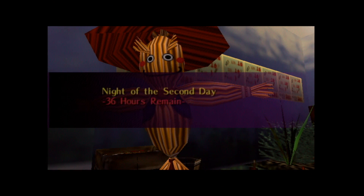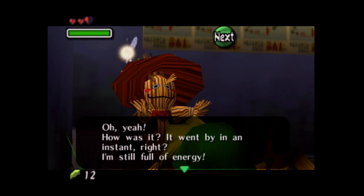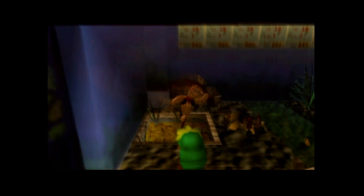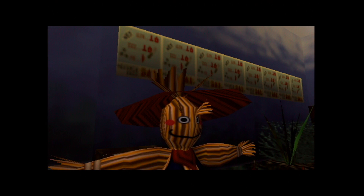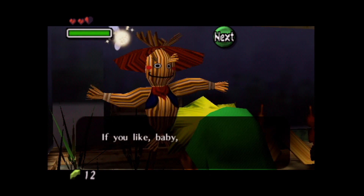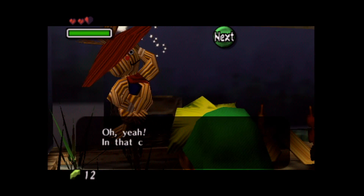We can dance until dawn as well. This is just what we have to do. Alternatively, you can wait around forever, or there's a lady who tells stories in one of the houses and you can wait with her — she'll tell you a story that'll last like 24 hours or something. Scarecrow, do me a solid and dance with me some more. Have we danced enough yet? Thankfully, this is going to be the last time we dance with him — and that's probably the last time we're ever going to talk to this guy. Night of the final day with 12 hours remaining.